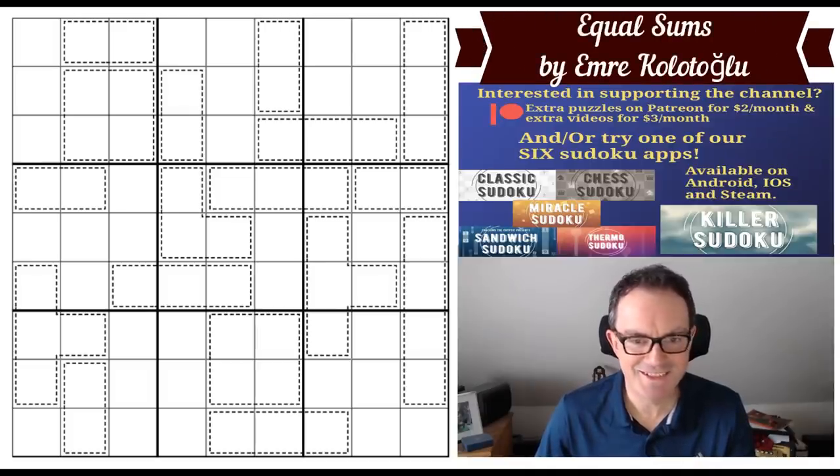Hello and welcome to Thursday's edition of Cracking the Cryptic and a puzzle I'm hoping will take me rather less time than the movie-length edition we featured yesterday. That puzzle was by Fistermafell and this one is by Emre Collotoglue and it's called Equal Sums.